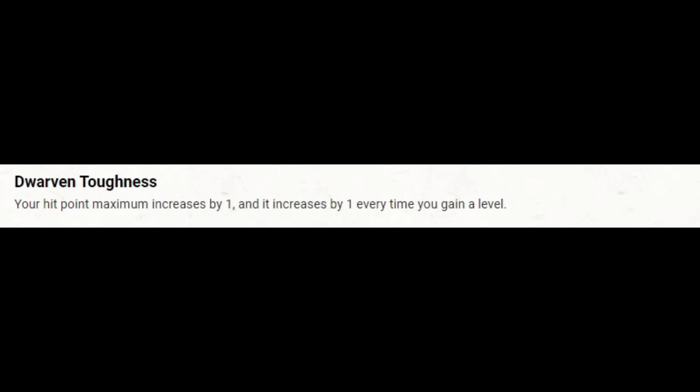The second Metamagic is Subtle Spell, which has become maybe my go-to Metamagic. Number one, you can't be counterspelled because they can't see you casting. Number two, just from roleplaying alone, being able to cast spells without anyone knowing it was you is going to come up and be fun. Number three, it is dirt cheap — one sorcery point to affect any spell, even your most powerful high-level spells. One sorcery point to protect against counterspell is a no-brainer.